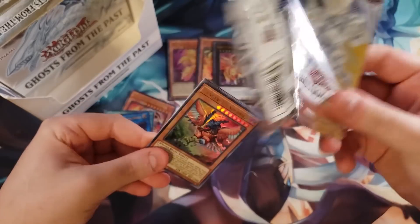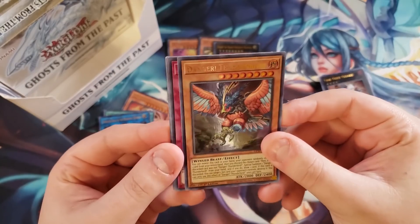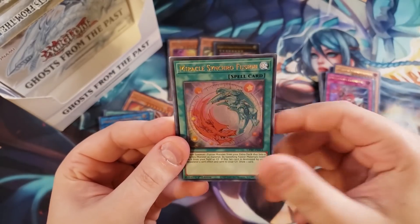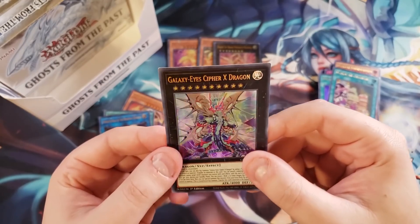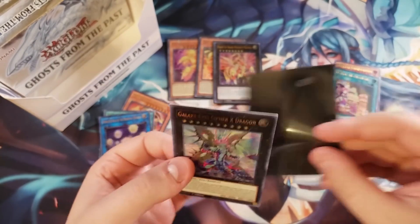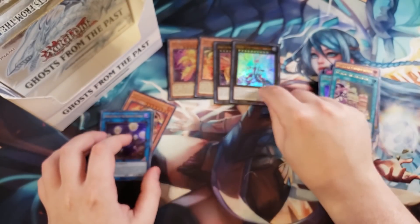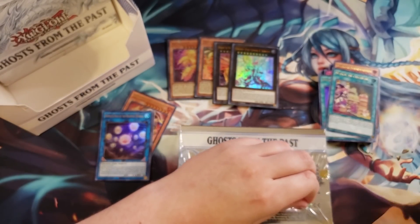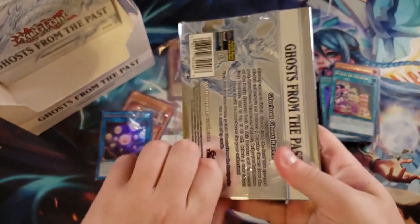It's kind of the balance card to Sun Dragon Heliopolis. We got a Danger! Thunderbird! — that's a nice reprint — a Metalfoes Counter, a copy of Miracle Synchro Fusion, Medalshae Chateau, and a Galaxy Eyes Cipher X Dragon! I needed one of those. In the deck profile I actually proxied that card because at the time I didn't have the new one, and now I actually have it for live duels.